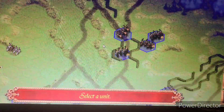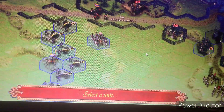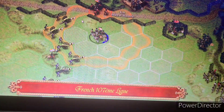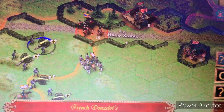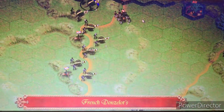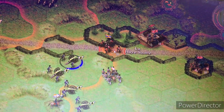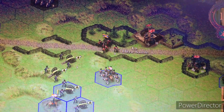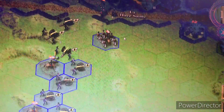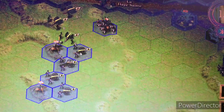Somebody's cavalry could take care of them - we've got other plans for them. Let's move these boys back. We're going to fire at these boys here. He's strong through here - I need to limber up my artillery and get out. Let's fire and see if we can destroy this unit with mass artillery fire. Not a good start.